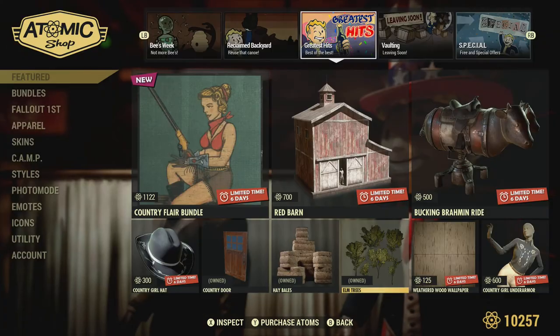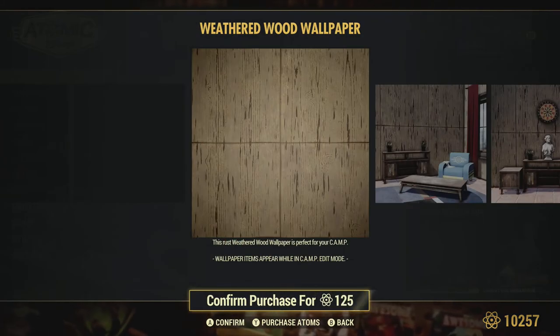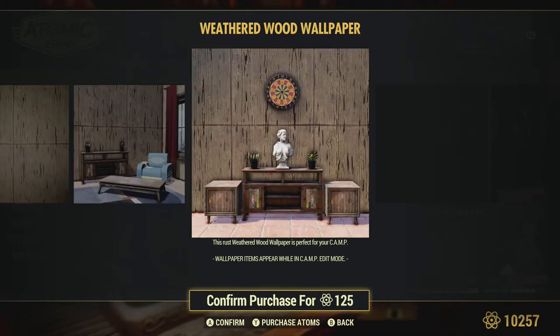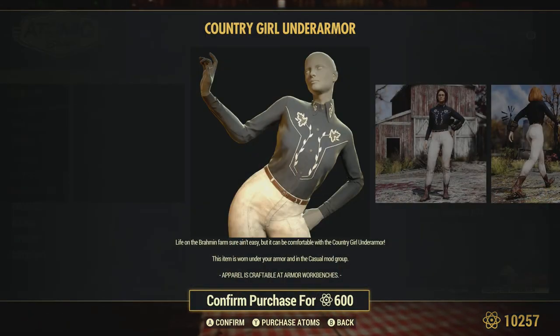The elm trees - like I said, one of my favorites, especially when you start lighting them up, putting lights next to them. They look really cool. The weatherwood wallpaper is one of the nicest looking wallpapers if you want a modern look - a lot of people build modern designs. 125 atoms is not a bad price. Country girl under armor is also available.